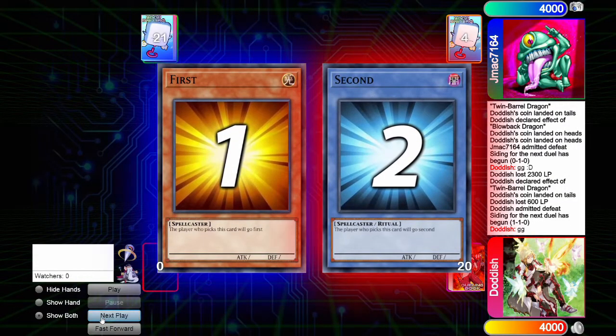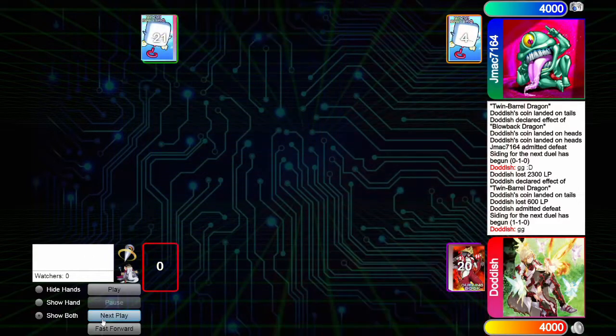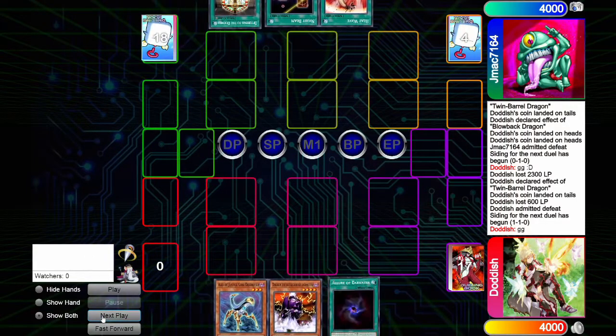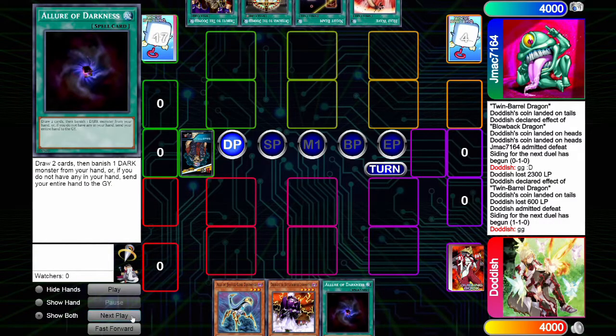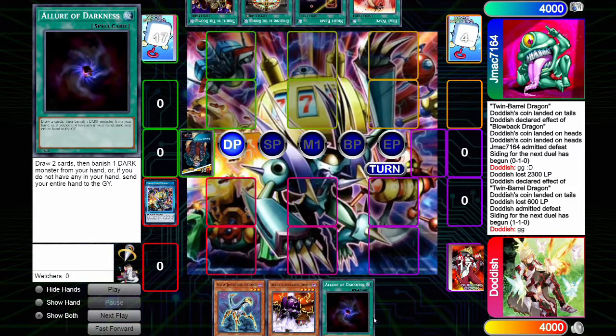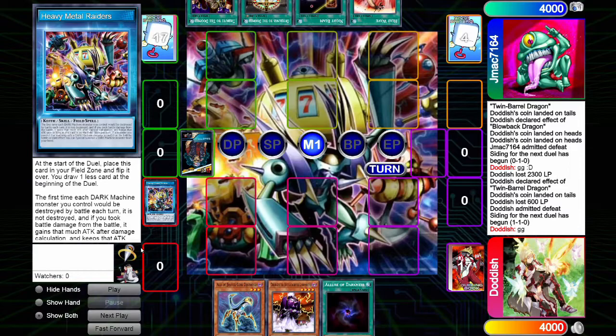Moving on to Game 3 — we're going to be going second again so we can get our extra draw in. We're looking pretty good with Allure in hand. Anytime I see Allure in my starting hand when I play with stealth, I always feel like it's really, really powerful, because I only have three cards. Going second, I can get more resources to my hand as fast as possible to utilize my Field Spell a little bit more.